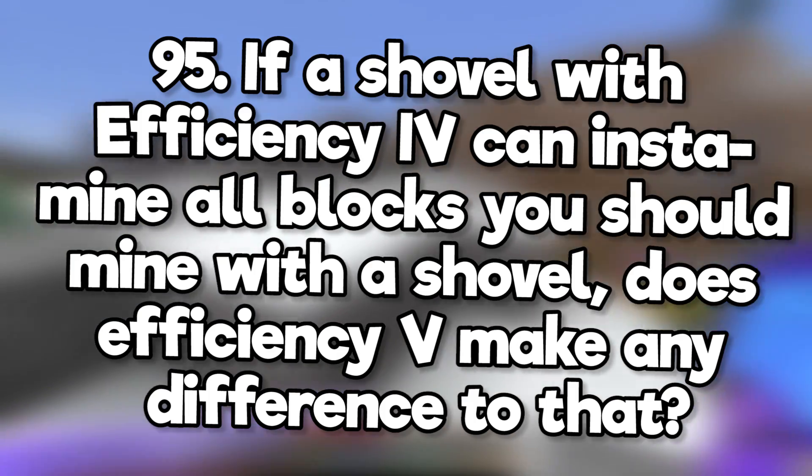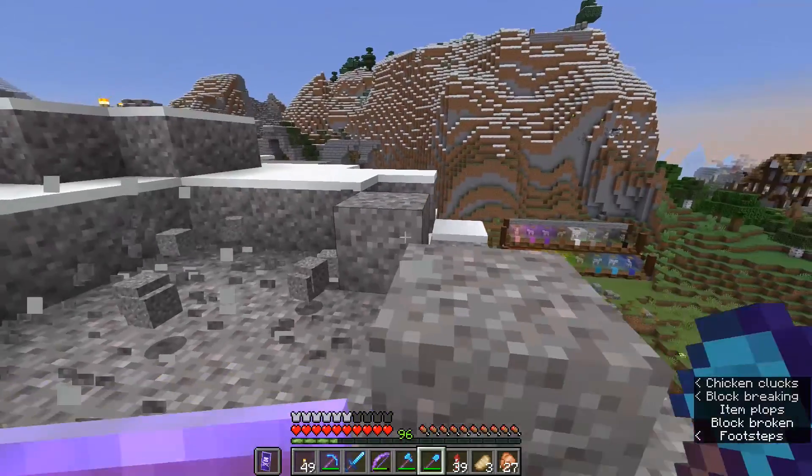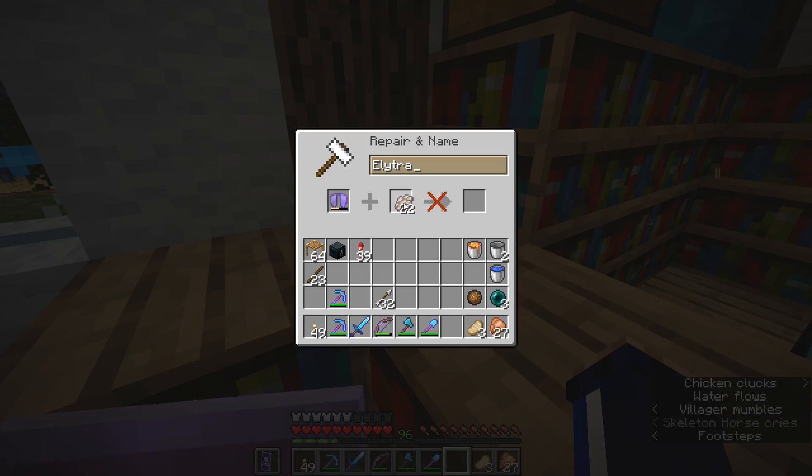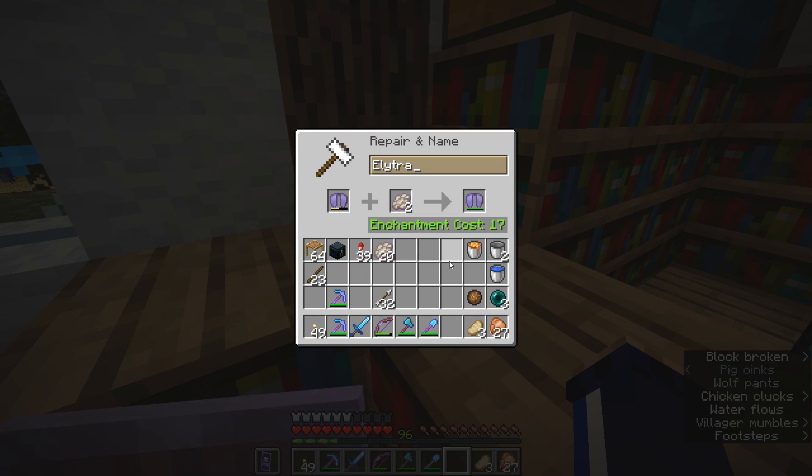If a shovel with Efficiency 4 can insta-mine all blocks you should mine with a shovel, does Efficiency 5 make any difference to that? Nope, you really can't break anything any faster than instantly. Are phantom membranes useful in survival mode? Yes, you can use them to repair elytra or to brew slow falling potions.